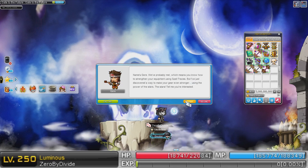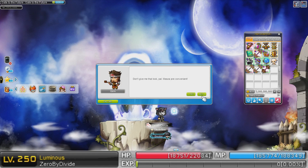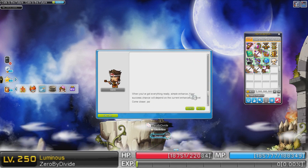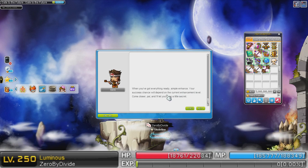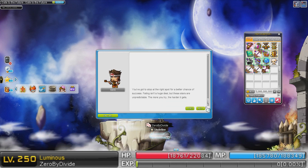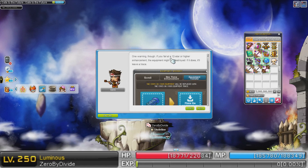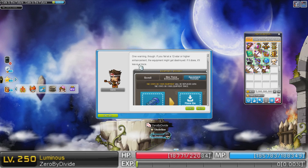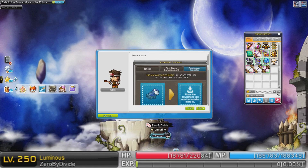Spell Traces — okay, cool. I already read most of the stuff from the patch notes. So when you're ready: Simple Enhance. Success rate will depend on the current equipment — yep, cool. If you fail at a 12-star or higher enhancement, the equipment might get destroyed. Yeah, I heard about this.